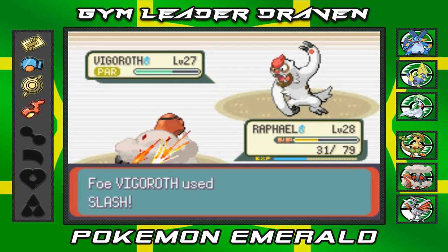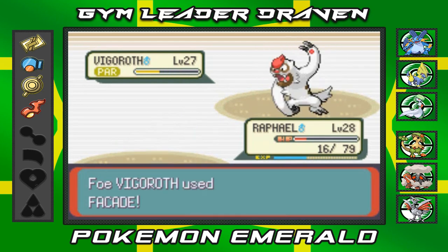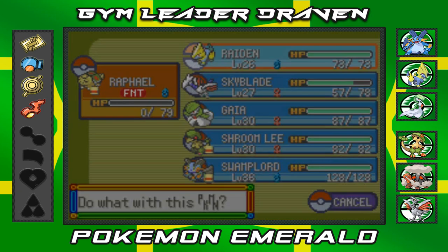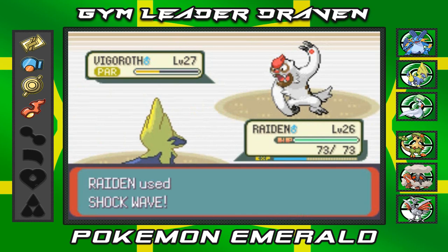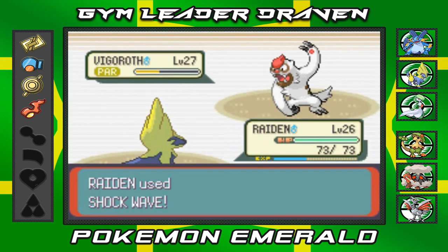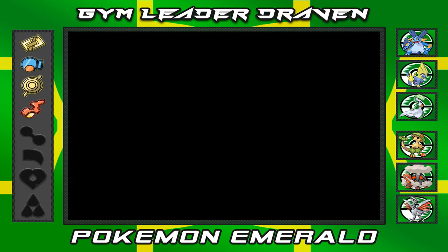Like I said, Facade doubles attack if you paralyze, poison, or do anything detrimental to its stats. I'm nearly beating this guy but he goes with Facade and there goes my Raphael. Let's go Raiden — I'm gonna show my daddy that I've got every Pokemon ready. Shockwave — and that's how it's done! Eat it Vigoroth!